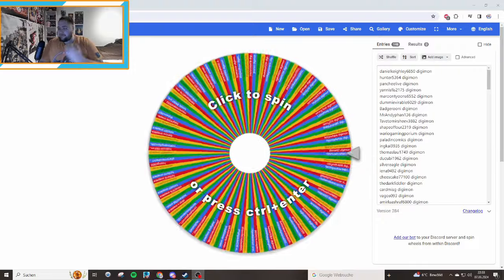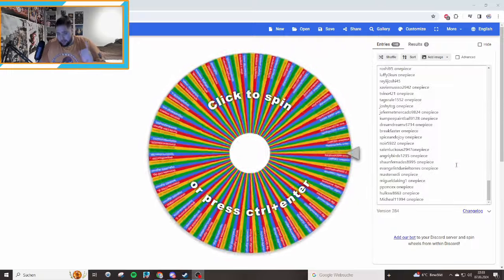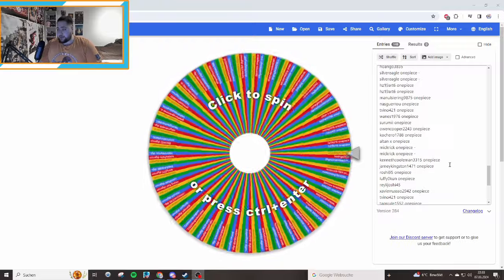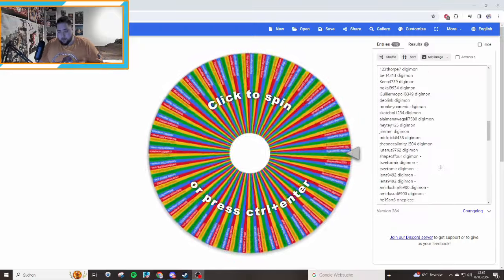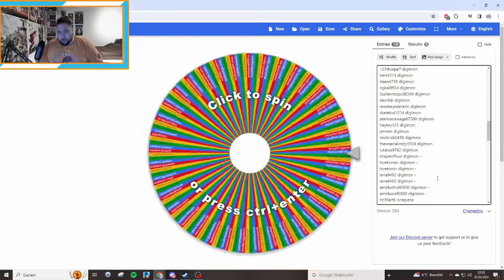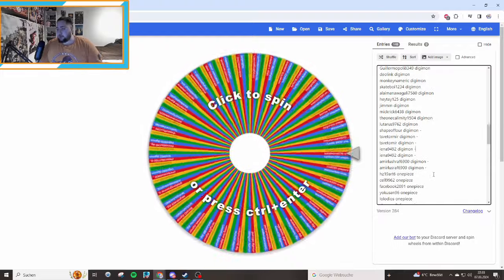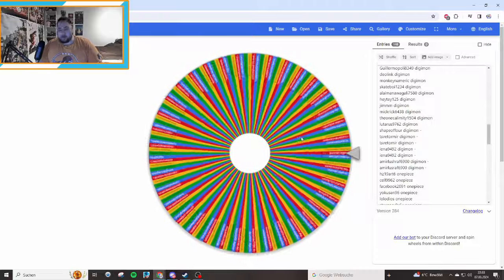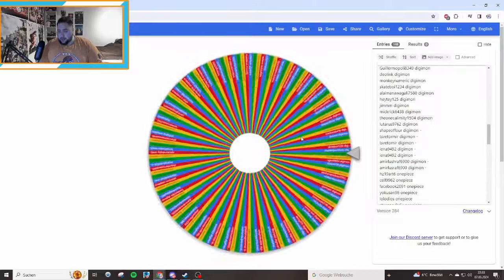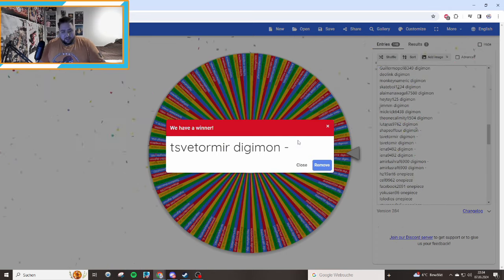Okay guys, we are now at the giveaway — finally I can give something out. I'm doing Digimon and One Piece, with a second place for only Digimon since Digimon is my main content. The first place is Digimon or One Piece. There are more people in the giveaway commentating down below — like Svetomir, Shaper4, Yena, Amir Lulavs, and others. We go now with the spin for the main giveaway, and the winner is Svetomir — thank you very much for the comments, and you won!